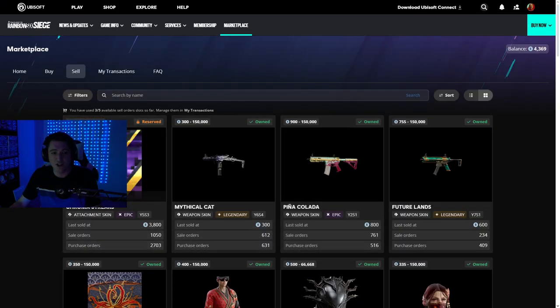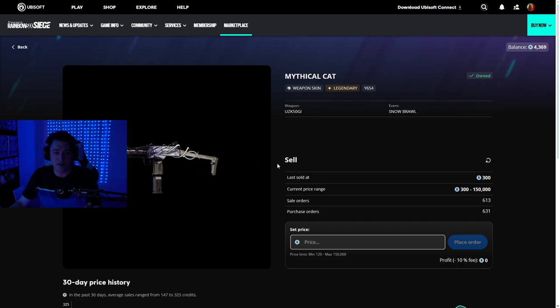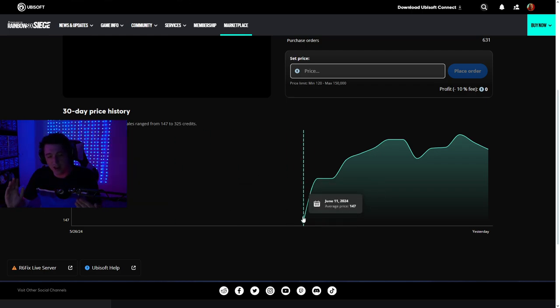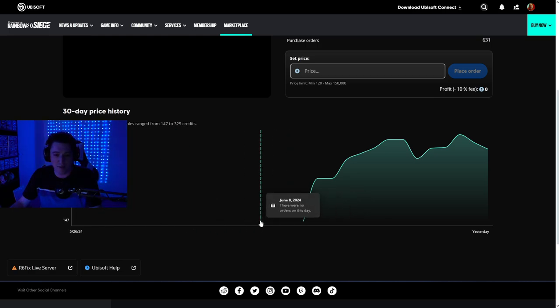They have actually added a couple of new skins. One of them is this mythical cat skin, and as you can see if you go to the past 30-day history, it was added on June 11th because there are no sale prices before that — it was not on the marketplace prior to that date.